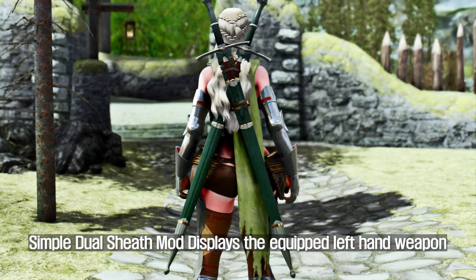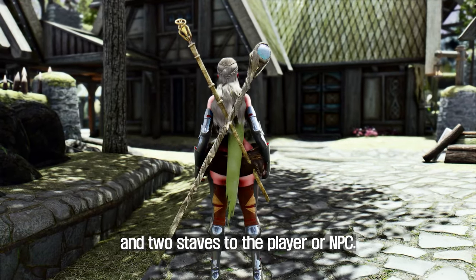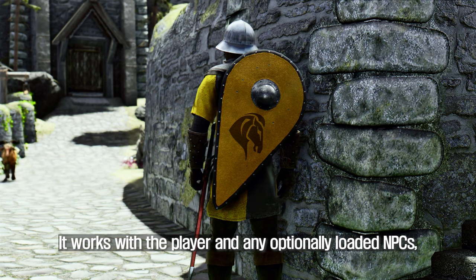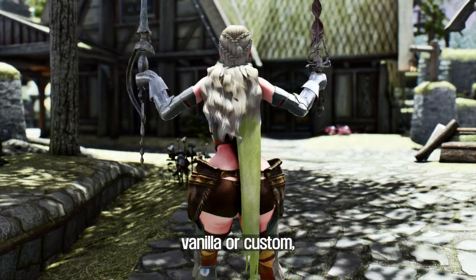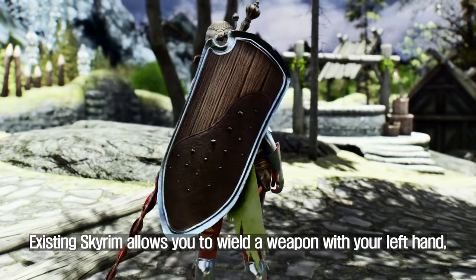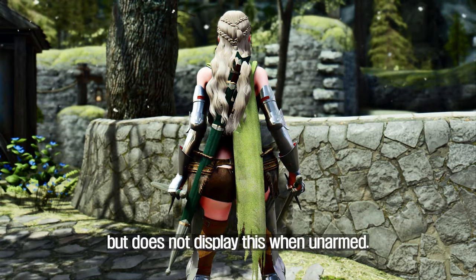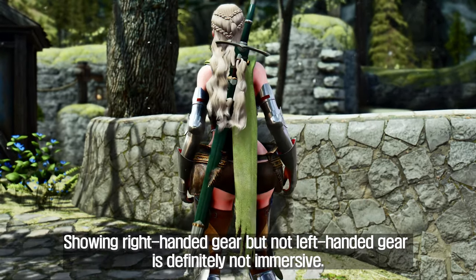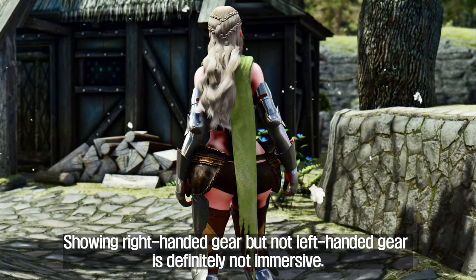Simple Dual Sheath mod displays the equipped left-hand weapon to both the player and NPCs. It works with any weapon, vanilla or custom, without the need to create a separate mesh. Existing Skyrim allows you to wield a weapon with your left hand, but does not display it when unarmed. Showing right-handed gear but not left-handed gear is definitely not immersive.